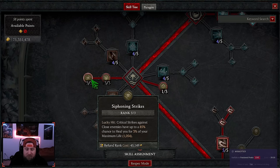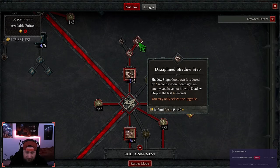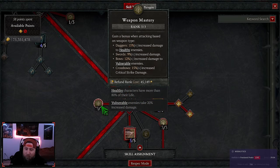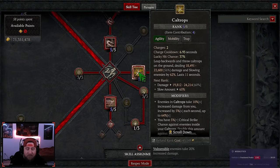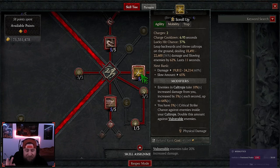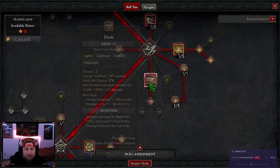We got sturdy for damage reduction at close range, siphoning strikes to give us more life when we critically strike close enemies — which is huge — and one point into stutter step for a little more speed. We grab shadow step into disciplined shadow step as our main way to become unstoppable. We max out weapon master because we're using bows, getting increased damage to vulnerable enemies. We're doing caltrops into disciplined caltrops for critical strike and 64% multiplicative damage against enemies in our caltrops. Concussive gives increased crit strike chance, and try attacks knock down dazed enemies. We got dash into enhanced dash.